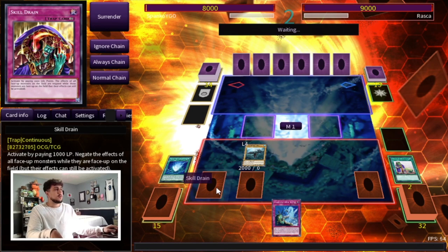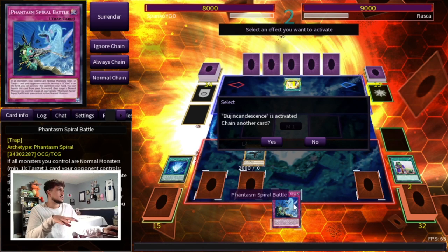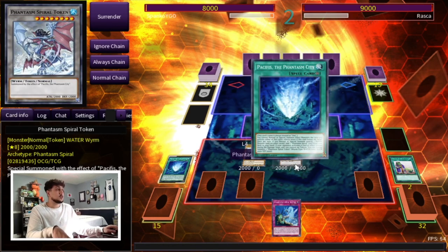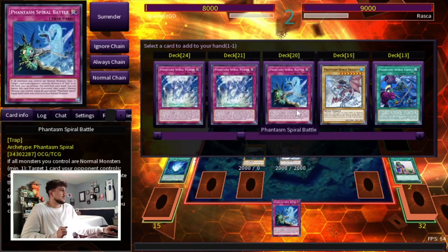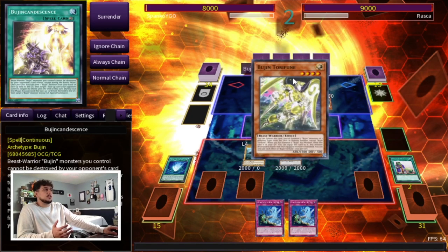I'm not gonna flip up anything just yet — I'll wait for something to happen. Bujin. I don't remember exactly what Bujins do, but this one protects his Bujin monster from card effects this turn, which kind of sucks because we can't use our Spiral Battle. But that's fine, I'll just let that play through. He activated a card so we do get Pacifis, which is kind of nice — a 2000 attack beater token. That's pretty strong. We already have more effect negation and these are not once per turn, so we're gonna go Spiral Battle again.